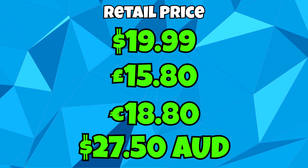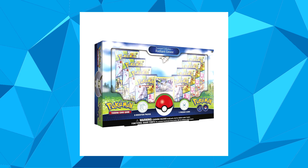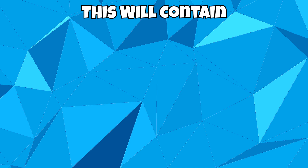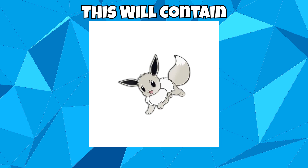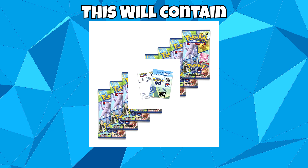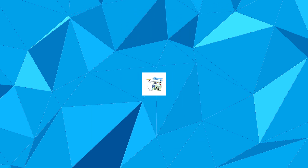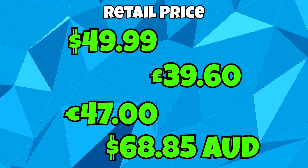There will also be a Pokémon Go Premium Collection featuring Radiant Eevee. In this product you can find a foil promo card featuring Radiant Eevee, a deluxe pin featuring Radiant Eevee, a play mat with artwork featuring Radiant Eevee, 8 Pokémon Go booster packs and a code card for the Pokémon TCG Live. All of this will be for retail price at $49.99 USD.